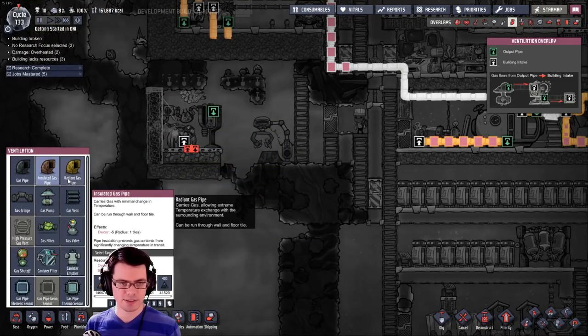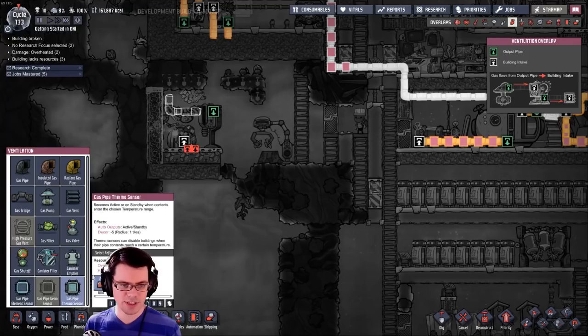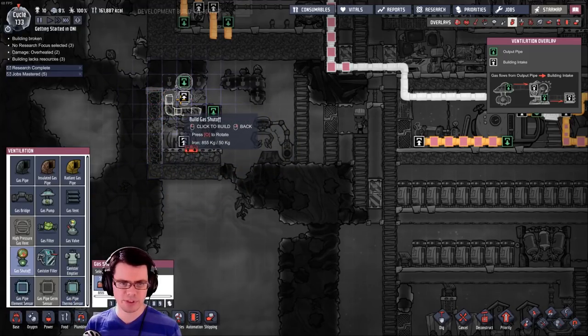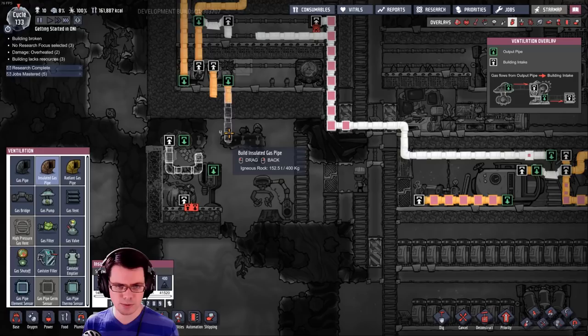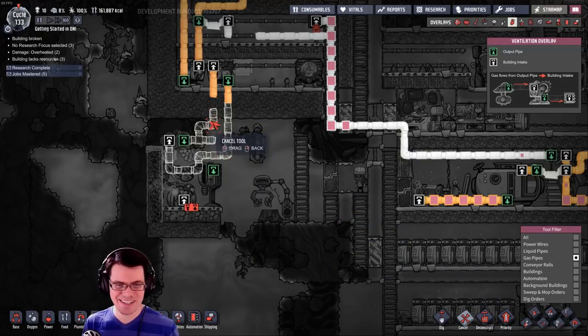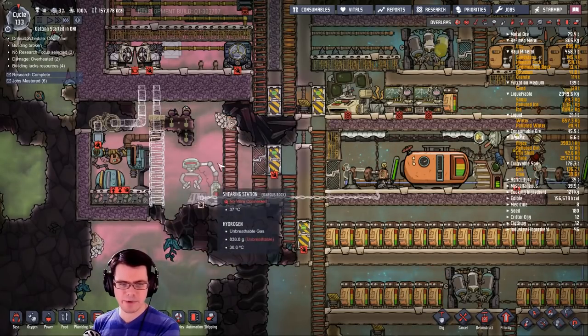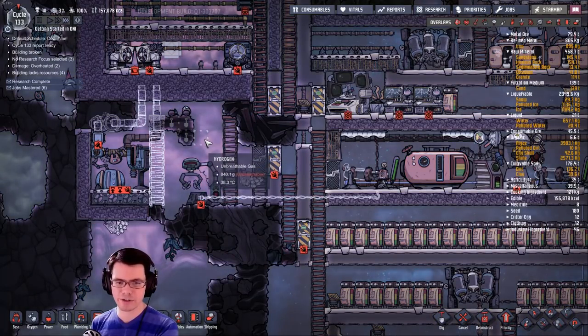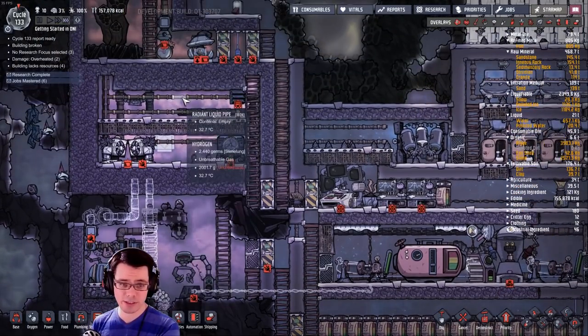We can see the gas pipes we're going to have to deal with. To make this nice and cold — we've got wolframite, that'll be excellent. I'm going to put a gas pipe thermal sensor right there and then a gas shutoff valve on top of that. The cold is going to find its way out here and then the hot return is going to go back like this.